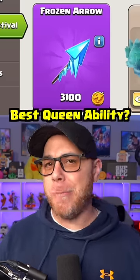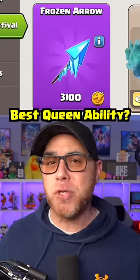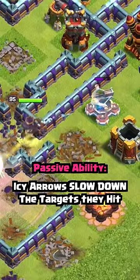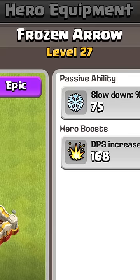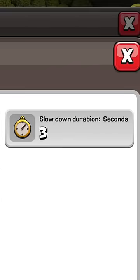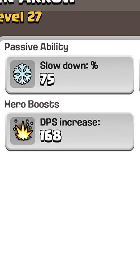Here's why the Frozen Arrow Epic Equipment is going to become the most used in Clash. This is a passive ability that can slow down whatever the queen shoots for a set duration. At level 27, that's a 75% slowdown for 3 seconds, plus a damage per second increase.